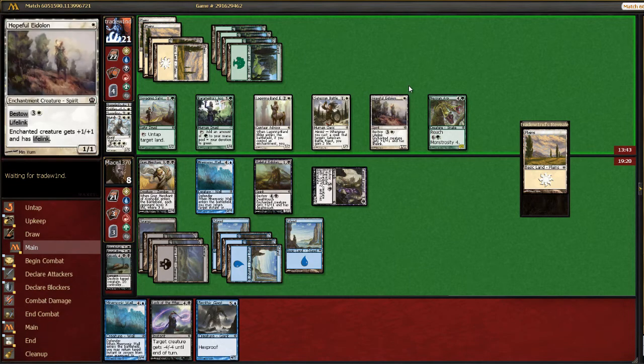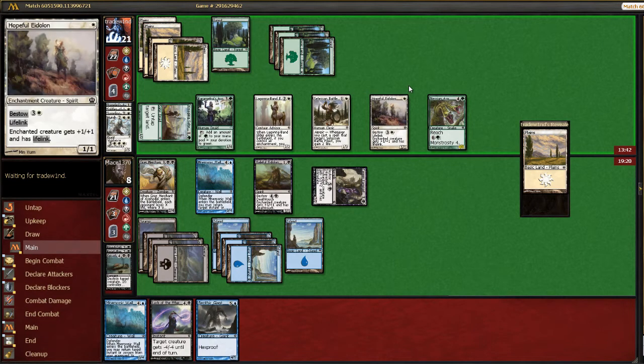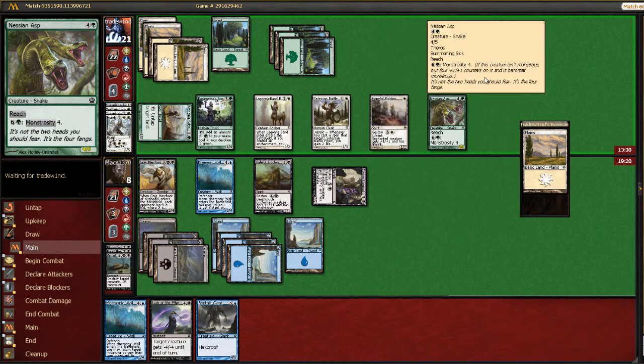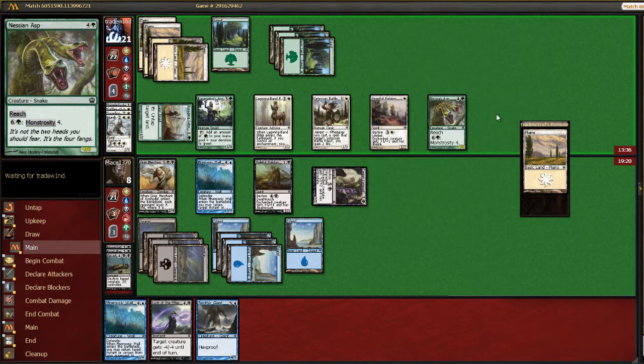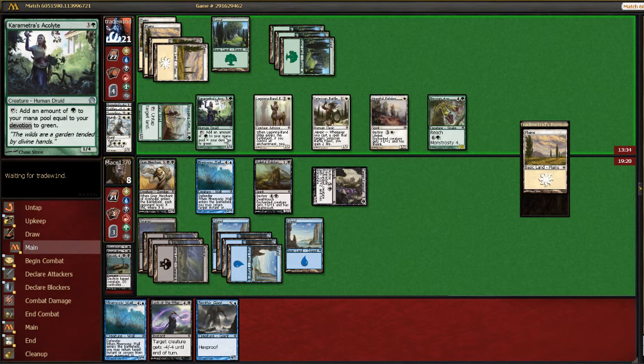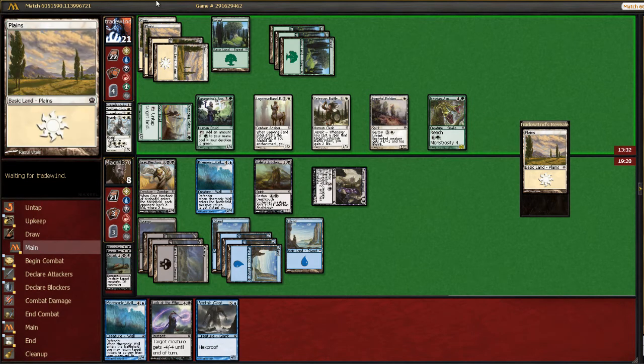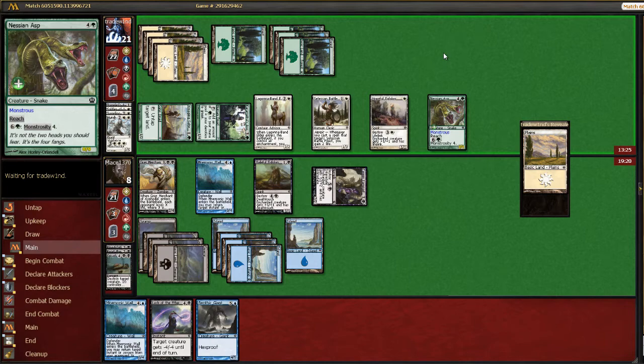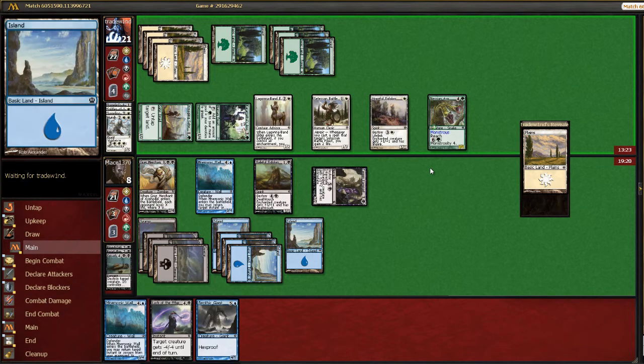He's basically out of gas, I think. What are you spending mana on? Does he have enough to make a monstrous this turn? With his devotion to green — one, two, three, four, five, six, seven — yeah, he has it. So big. He knows that I have the Lash of the Whip in hand. That is okay.